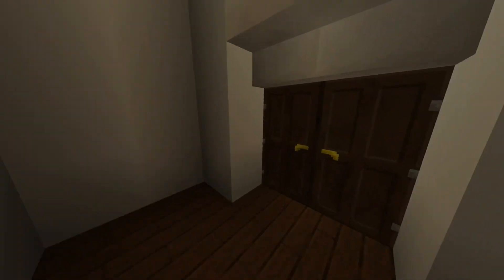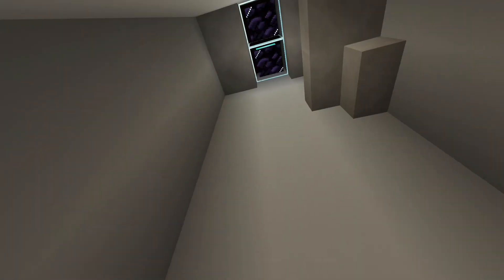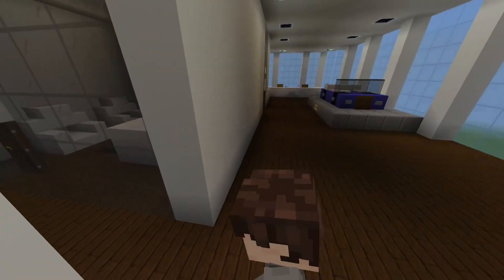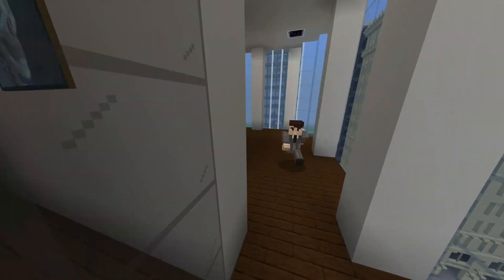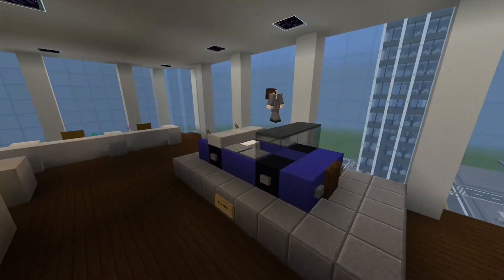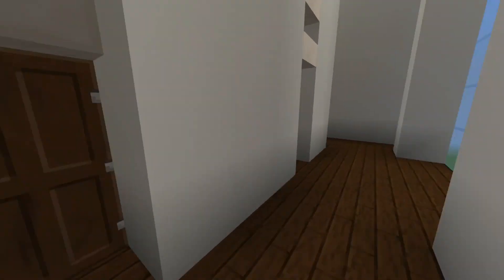We're going to go back to the stairs and move on up to floor number six. This is Bra Enterprises — we kind of made that name up for a joke. Back in this corner we've got a conference room table. Here we've got Landon's office. Over here we're displaying the Bra 4000 — this design was created by myself. I had the idea for the pedestals. The cubicles over here are very lovely and go all the way down. Back here we've got the bathrooms.